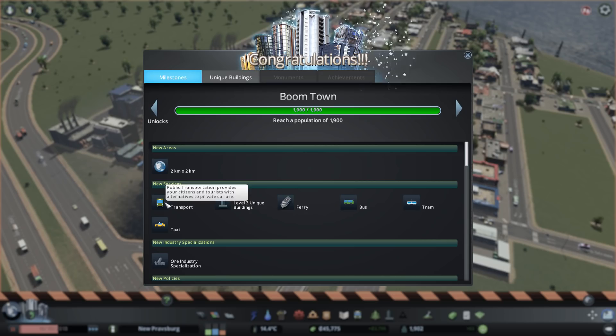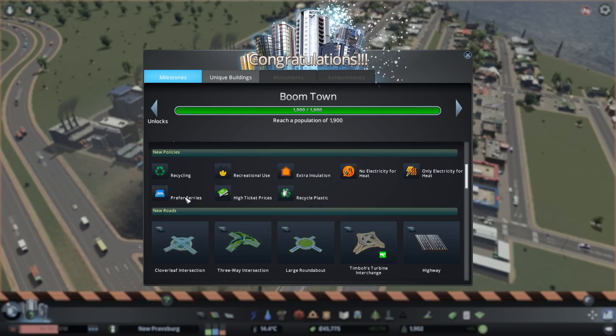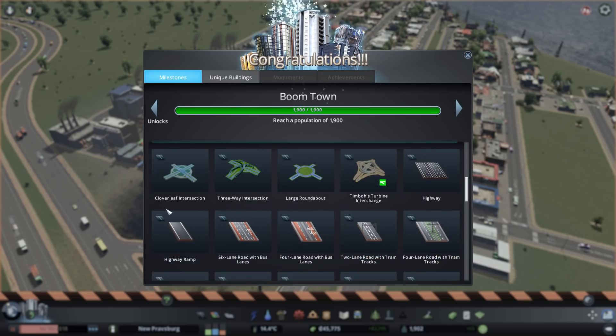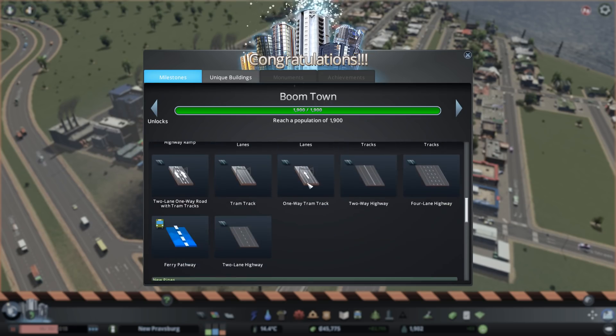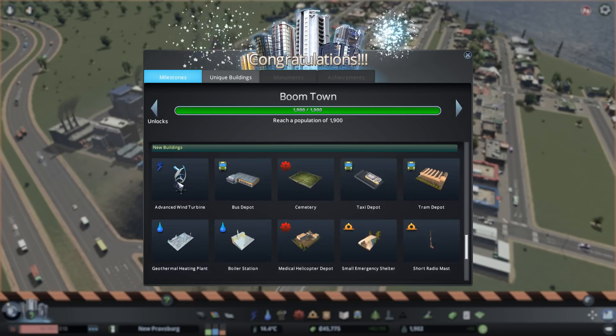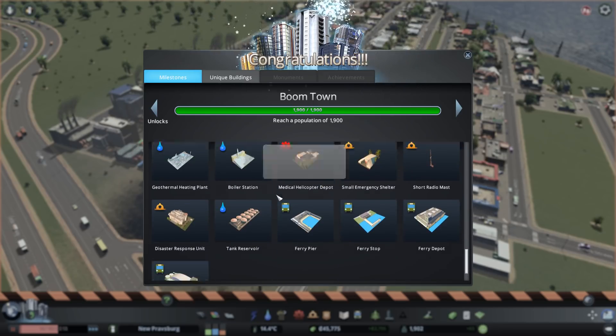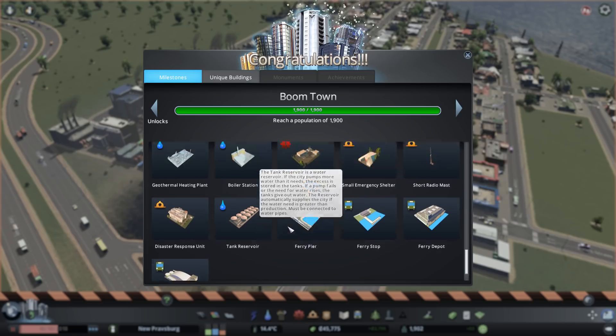We have access to some basic public transportation — ferries, buses, trams, taxis. Industry specialization could be kind of nice. Recycling is now available. Some new intersections and road types, which means we can finally start modernizing a lot of these roads and start getting away from the one-direction roads and move toward proper avenues. Also better wind turbines — tempting. And geothermal heating plants, boiler stations — some of this stuff looks kind of cool.